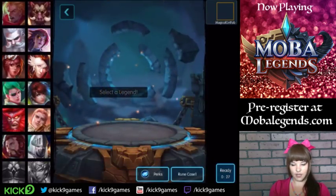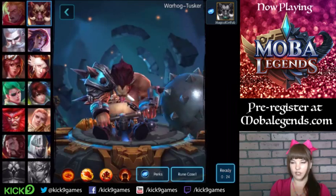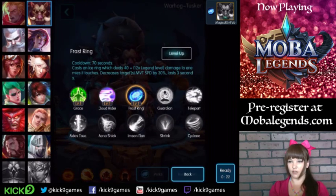So with Tusker, I like using Cross Ring. It's just a little bit of extra damage that you can deal to your surrounding enemies.